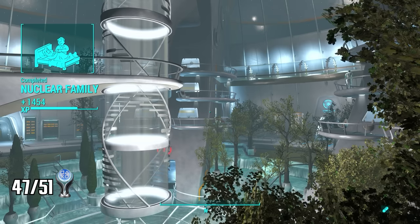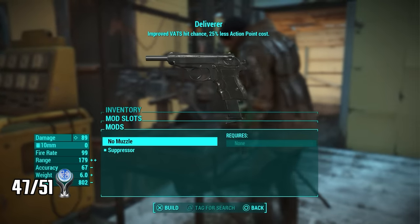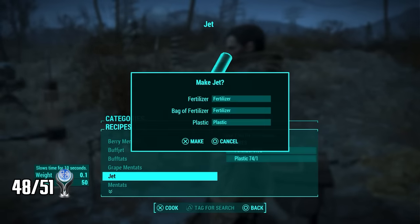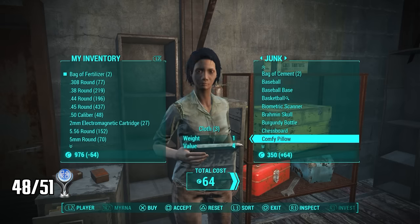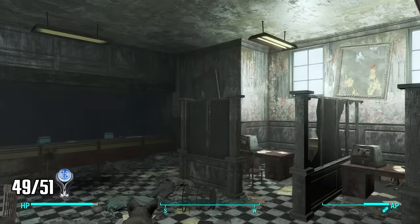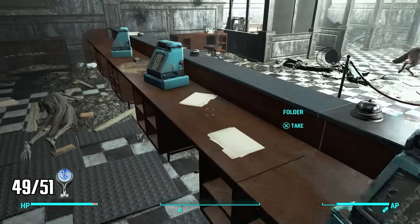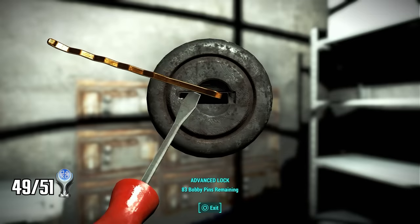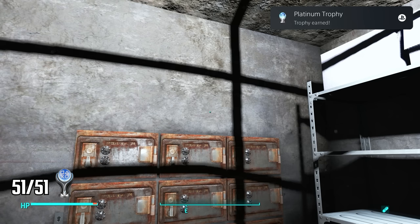All that's left are two simple trophies before the platinum. I need to create 50 weapon mods — instead of burning through supplies I alternate back and forth between the muzzle and the suppressor until the trophy pops. I also need to craft 100 items, so I use a chemistry station to craft Jet — you can buy the supplies in Diamond City, making this very easy. For my final trophy I need to pick 50 locks. I head to a bank, hack the terminal to open the vault, and pick every lock inside until the trophy unlocks.